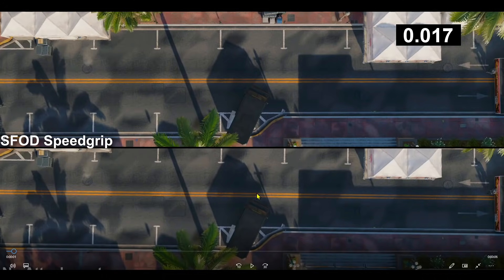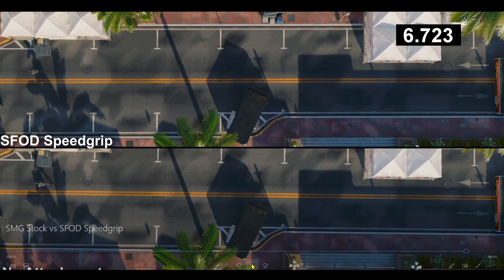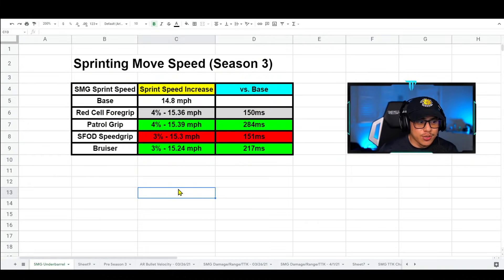Last but not least, the SFOD Speed Grip — a topic of conversation since Season 3 dropped, as they reduced it from 10% sprint-to-move-speed down to three percent. The two operators look pretty neck and neck. The SFOD Speed Grip clears the shadow at 6.773 seconds, and the base clears at 6.924 seconds.